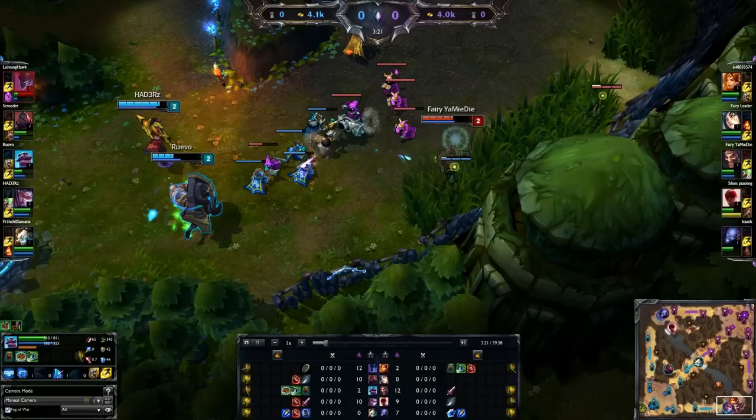Reddit user Ruevo from EU West posted today about this bug where his entire team had Scion's W. So I took a look at the replay and I was like, I don't see that he has Scion's W, so maybe it's just a graphical bug.